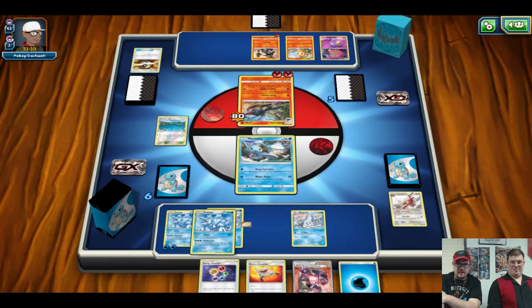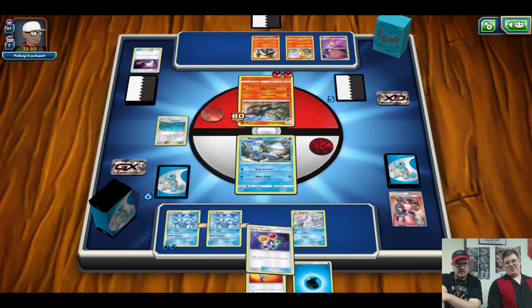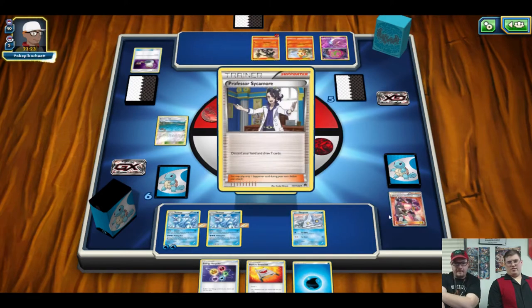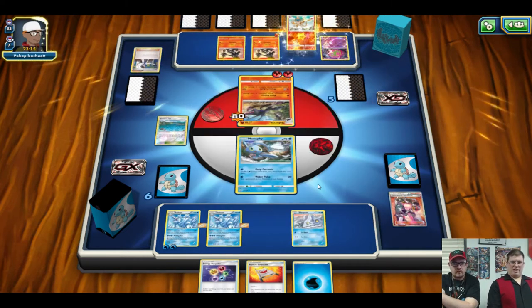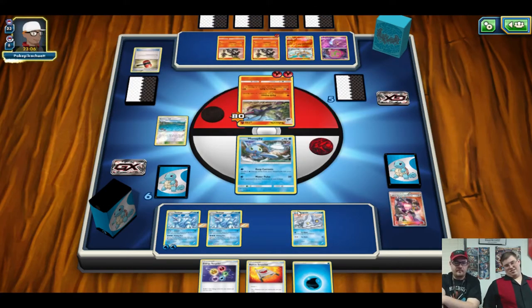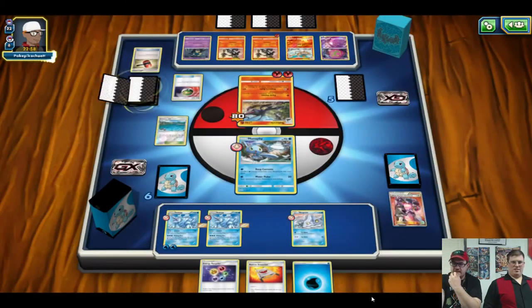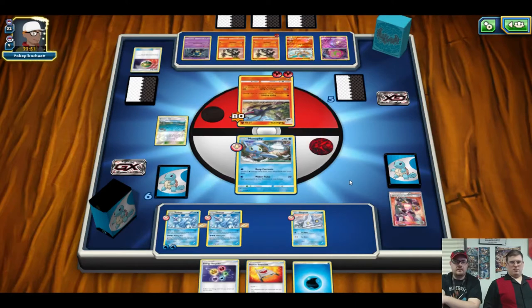We use Manaphy — water pulse, 20 damage and they're asleep — just to buy a turn, then play Handiwork. We get one heads — got rid of their Supporter Cynthia. We shuffle and end turn. Opponent is trying to energy denial but denial fails — energy stays. We check: there's 20 energy in the deck, minus one in discard, so about 16 still in the deck.